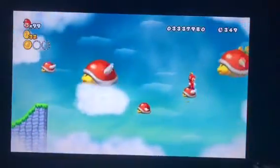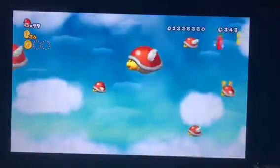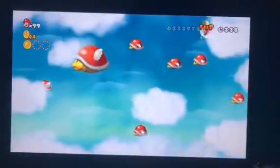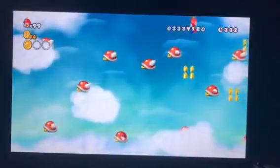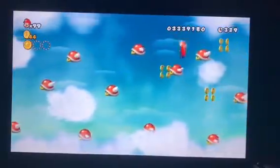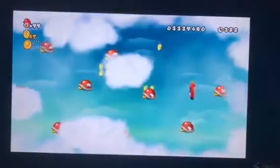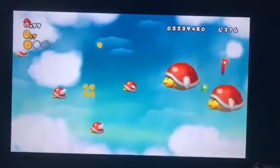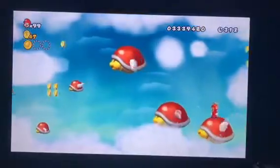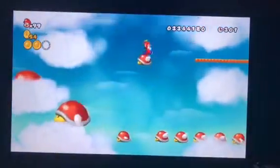First dark one, pretty easy. These parabeetles, if you step on them, little ones rise, big ones sink. You remember that. I guess the dark ones up here are pretty easy to get. You can just propel up there to get it.